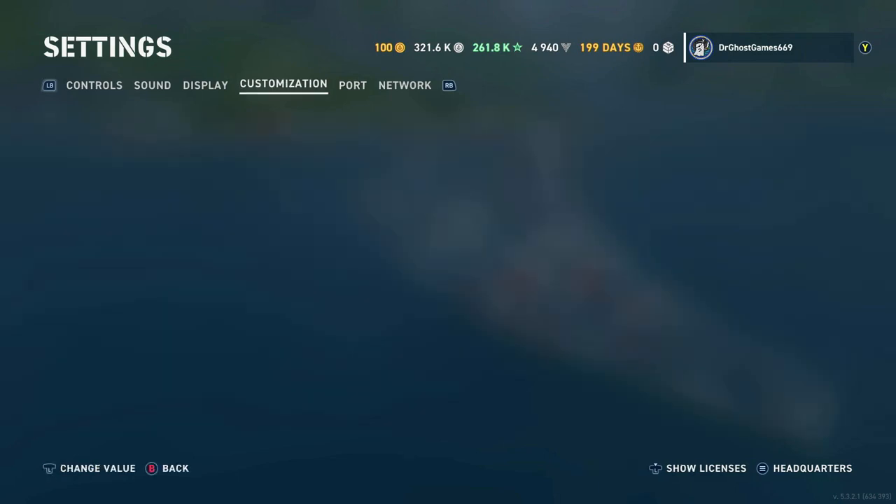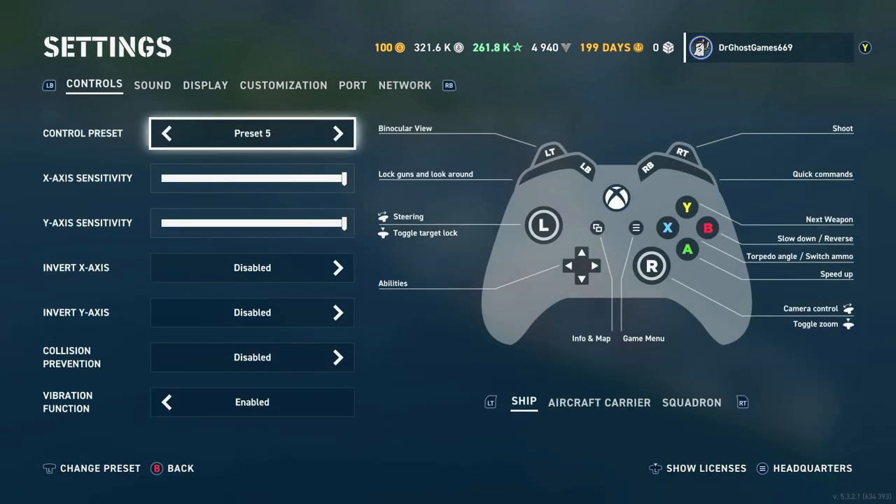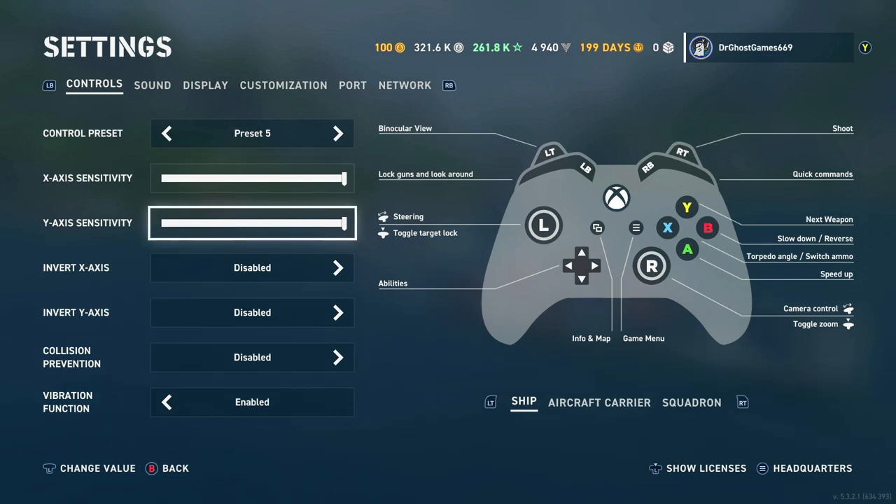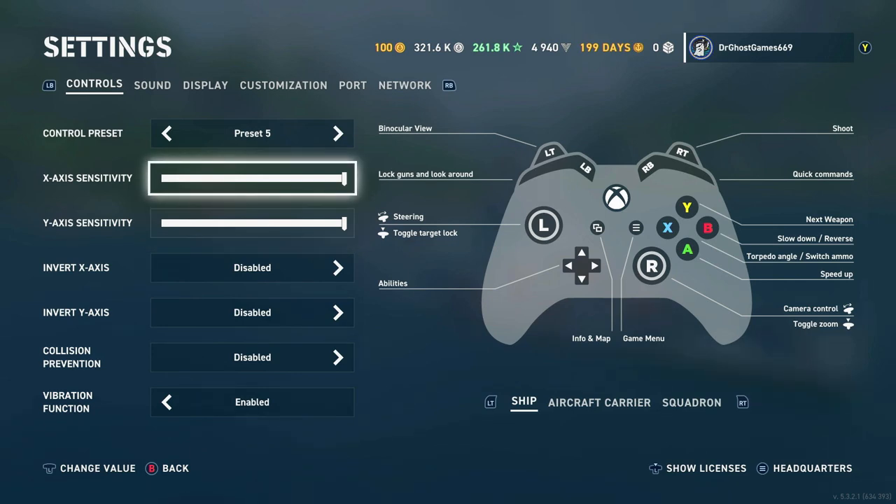Another thing you can do in Settings is change your presets. I highly suggest using Preset 5 and turning off Collision Prevention. This may sound like it helps you, but it really doesn't — I've had many scenarios where it automatically turns my ship and messes me up. I turn it off because I like manual control, and sometimes I actually like to beach on islands for tactical positioning. You can also adjust your sensitivity and how fast you turn or look around.